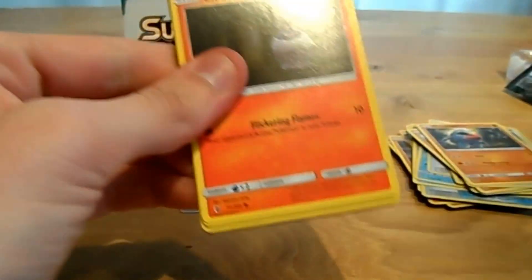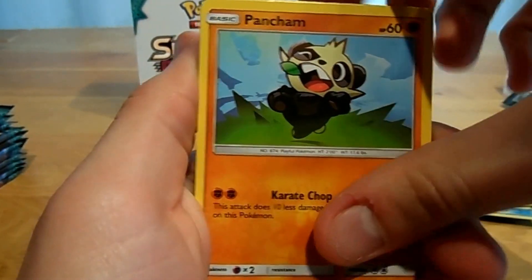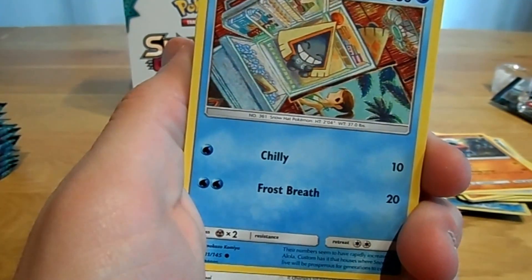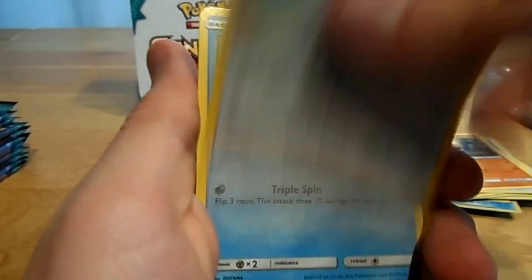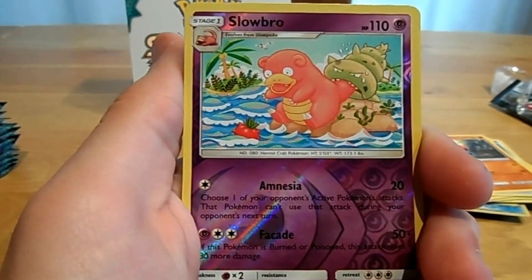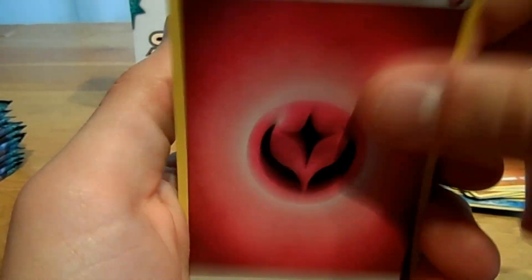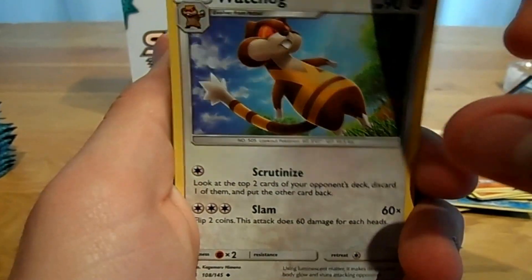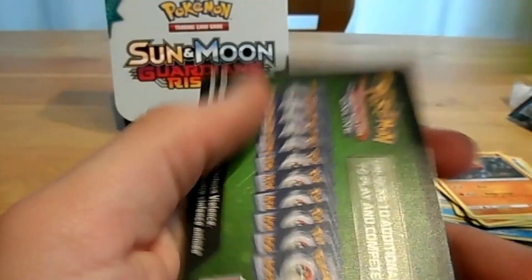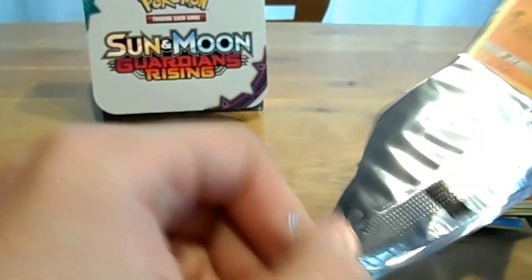Pack number six: a Litwick, Pancham, Snorin, Gasform, a Fennelite, Slowbro reversed, a Solgaleo, a Fairy Energy, a Gladi, a Watch-Up, and a Weeping Bell. And another code for when the set is released online.